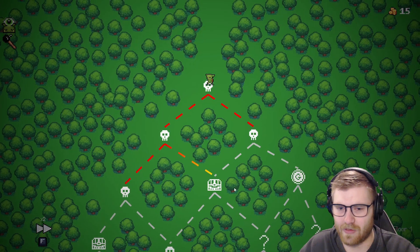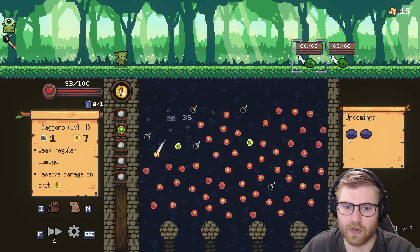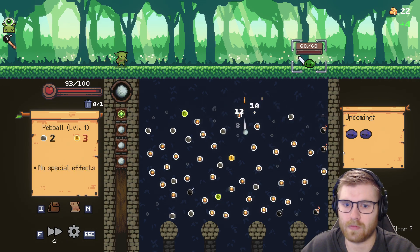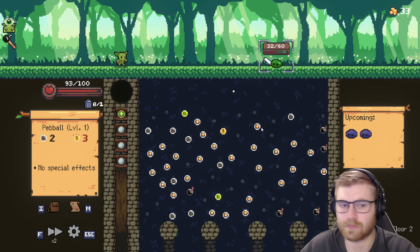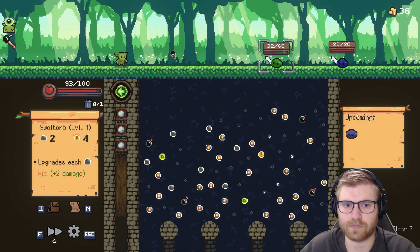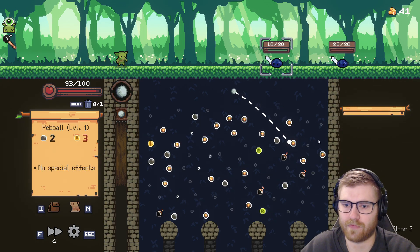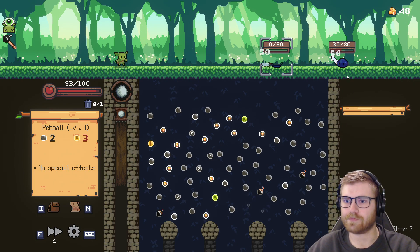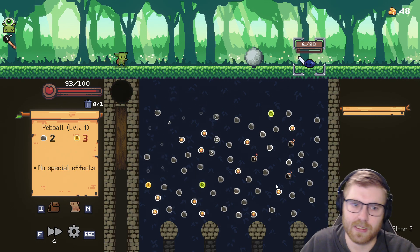I tried to ricochet into it, but it is what it is, man. We love a crit — love a crit right off the bat. You have 60 hit points; that's not too crazy. I hit five pegs including the bomb — not the best. We're just waiting for this guy to be on the board, and then you hit the bomb, and that's it. That's all you gotta do. GG to this guy.